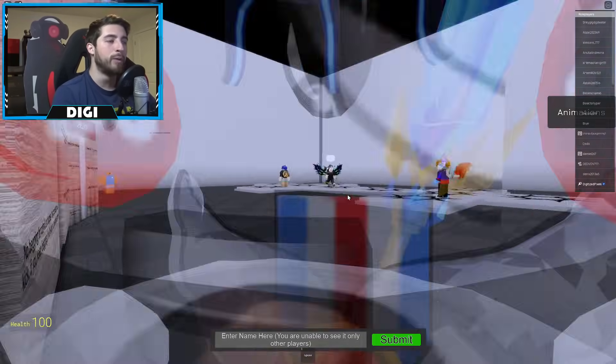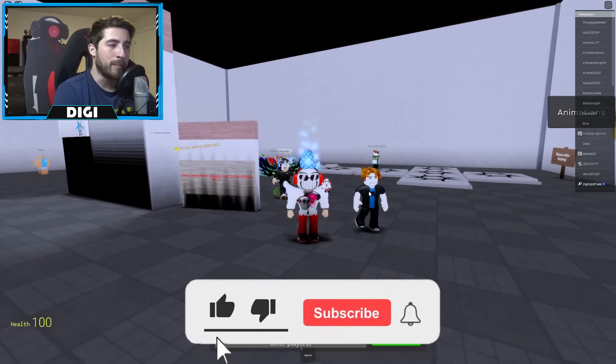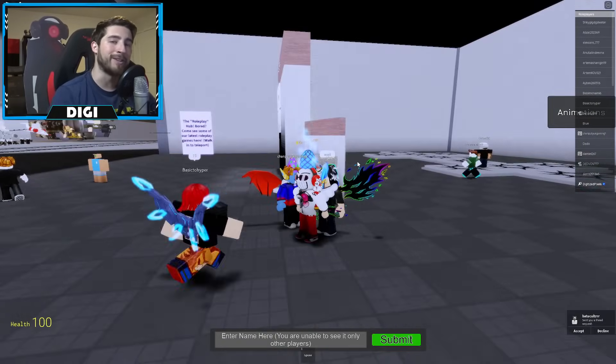Anyway, thank you guys so much for watching. If you enjoyed, go ahead and leave a like, subscribe down below, and join the badge hunting squad today. Use star code Digi whenever you buy Robux or Premium. As always, stay awesome, stay cool, and go love badge hunting — bye!